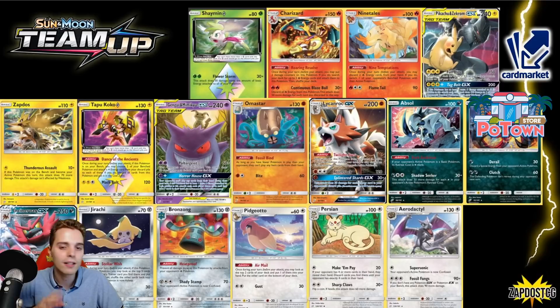We have Bronzong with the Heatproof ability — immune to damage from Fire types — saw play in Luke Metal decks. We have Pidgeotto, and now with Level Ball this was very useful; you can use Arcanine as well. On the other hand we still keep Cinccino, so not a big loss. Persian saw some crazy play — making your opponent reveal their hand and discarding cards until they have four remaining, very impactful in stall decks. Aerodactyl sometimes also saw play with Fossil Fangs dishing out 180 for three energies or a Triple Acceleration Energy. The most impactful ones from Team Up are Jirachi and Pikarom.